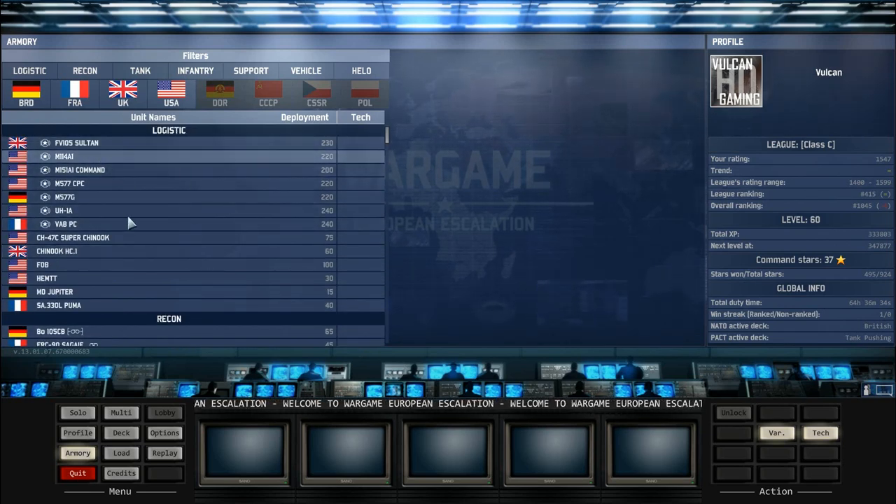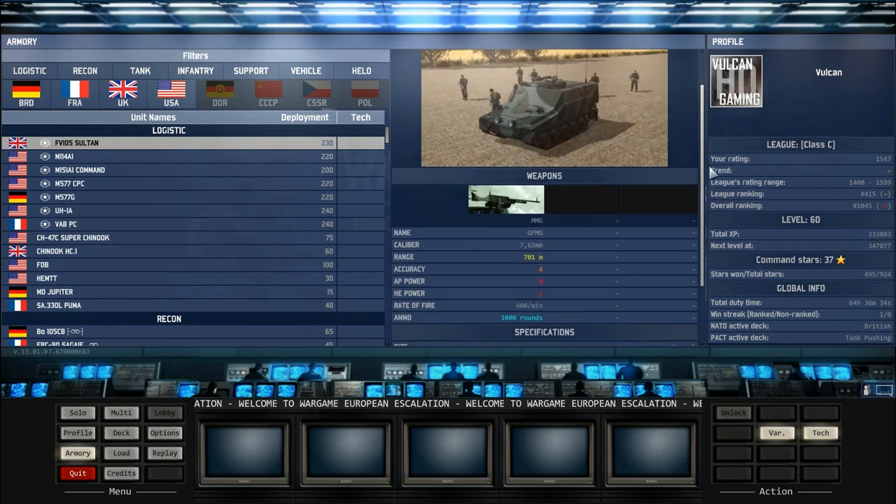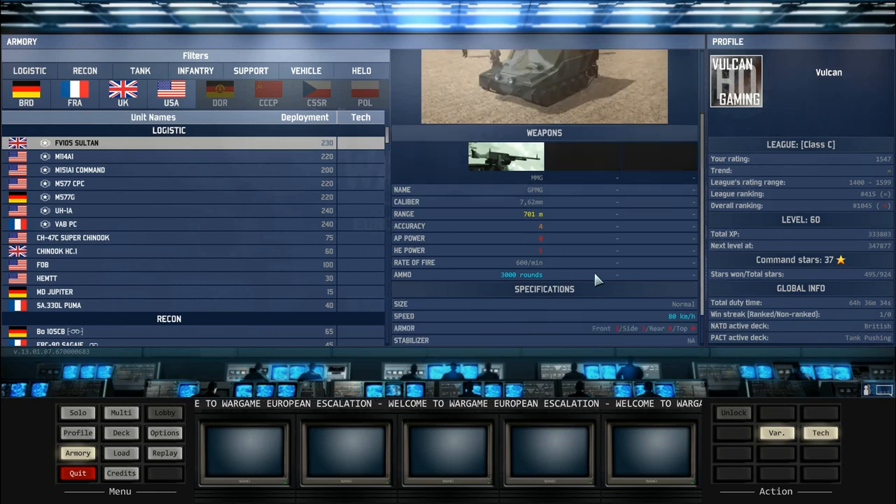Let's start off with the first logistic unit you can get in the armory. This here is the Sultan, the British Command Armour. I think this is arguably the best command vehicle in the game. The reason being it does have a machine gun with a lot of rounds. It can protect itself against light helicopters. If you're playing NATO vs NATO, you can take out a Gazelle with that machine gun.